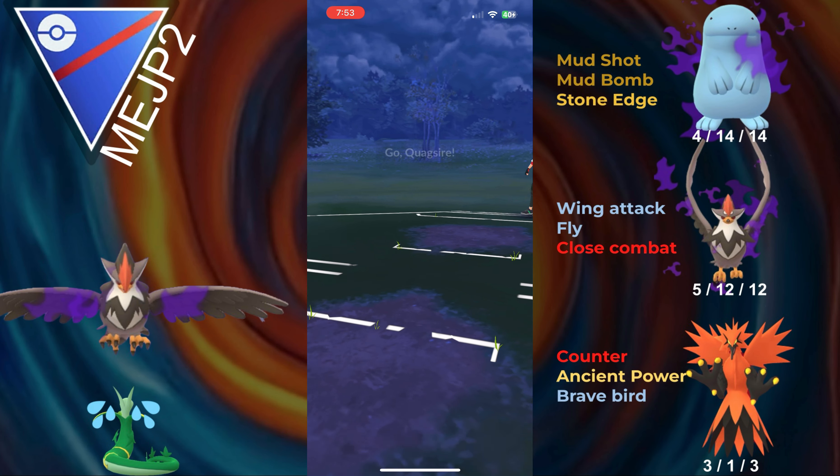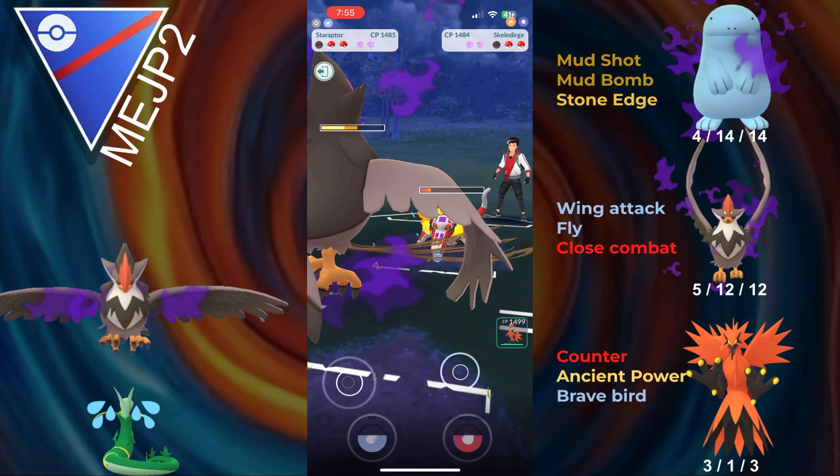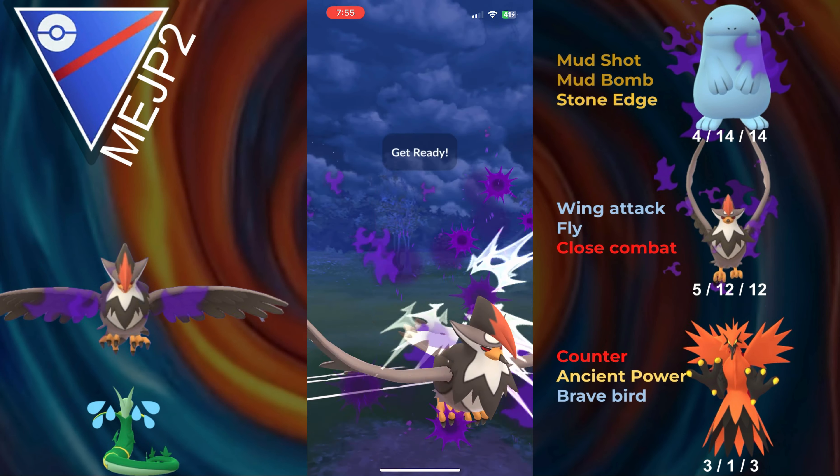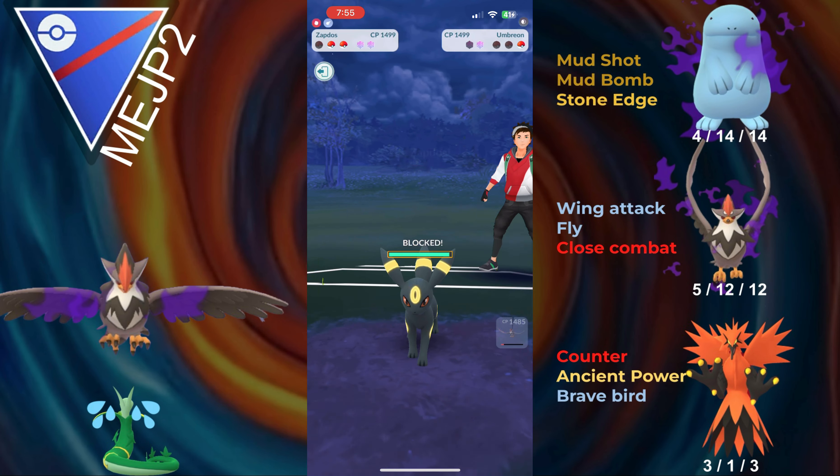Hopping into the next battle, and we get a fairly neutral lead, Quagsire into Jellicent. This Jellicent's running Bubble, so it's actually slightly worse for Staraptor in the back. I just try to stay in with Quagsire and play out the zero or one shield. They go for a Shadow Ball — Quagsire tanks it, albeit not very well. The opponent baits with a Bubble Beam, and all of a sudden this is a lot better because we can call the bait. Even with debuffed attack, one more Mud Bomb takes them out. They go for the Shadow Ball and it takes out Quagsire, but we get a full farm down with Staraptor. They bring in Skeledurge — the Incinerate pressure is oppressive, but they no-shield the Fly and we fully farm them down. In the back they have Umbreon, and we pull a Shield Advantage for Zapdos. We get the shield, bring in Zapdos, and the opponent concedes.